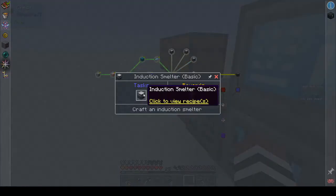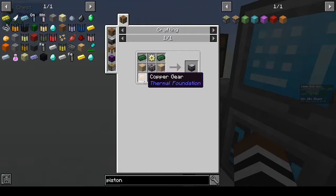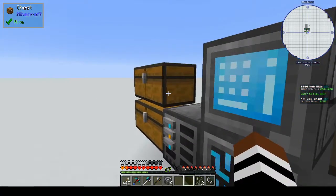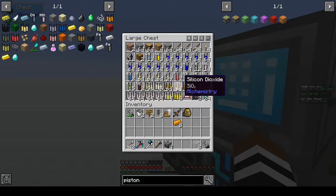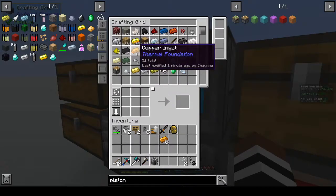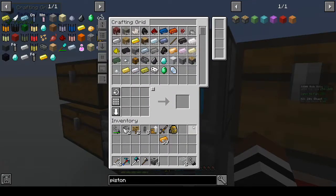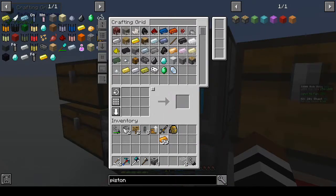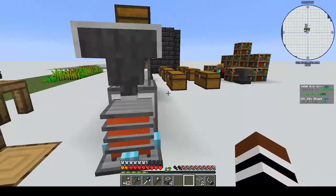And the induction smelter. Alright, so we need six to eight copper gears, which means we basically need a stack of copper, which we don't have. Okay, well let's see what we can do — let's go one at a time and see how it goes.